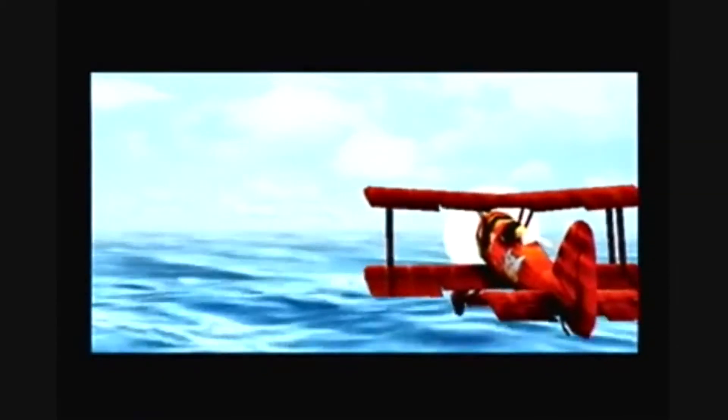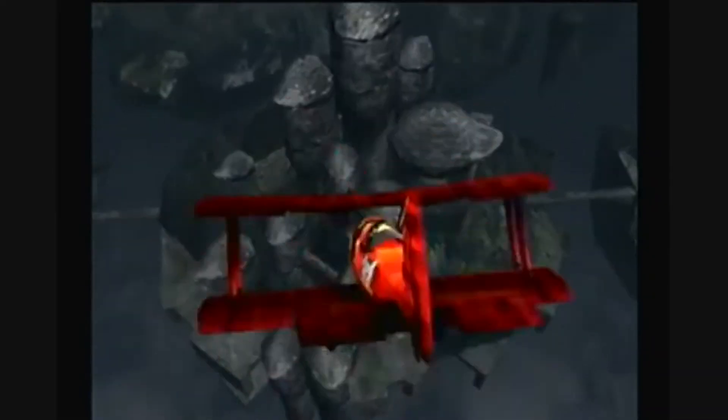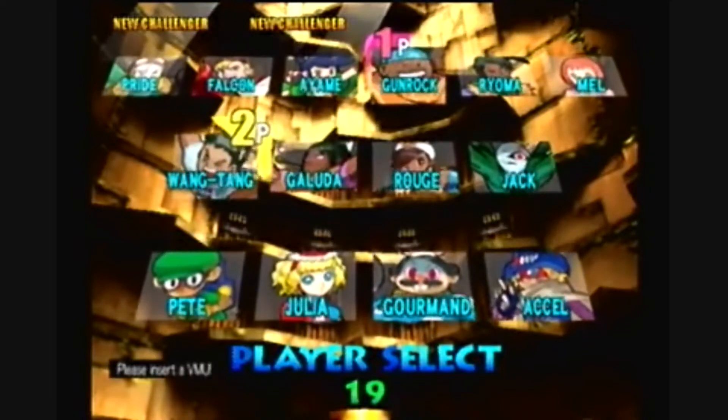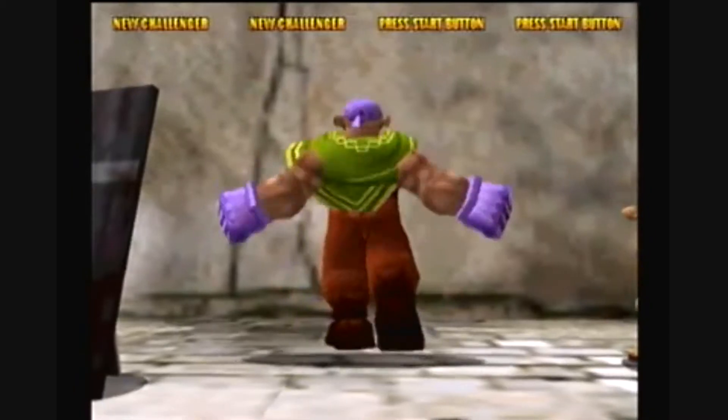The game starts out with a cutscene explaining the story. There's a floating island and your airplane crashes and you must fight to escape — fairly simple story. This game is a 3D fighter and it's my favorite fighting game of all time.